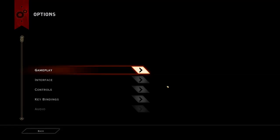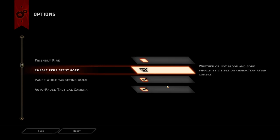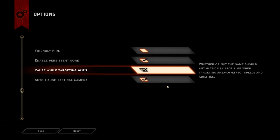Alright, ladies and gentlemen, here we are in the options menu for Dragon Age Inquisition. Let's go ahead and take a look. Going into gameplay — Friendly Fire is a nice option to have, but if you're more of a hardcore player, maybe you're going to want to use that. Persistent Gore is also a nice feature to see — basically the blood and gore as you're going through combat will sort of build up on the characters, and when you go into cutscenes, they'll still be covered in all of that blood, which is quite nice to see actually.